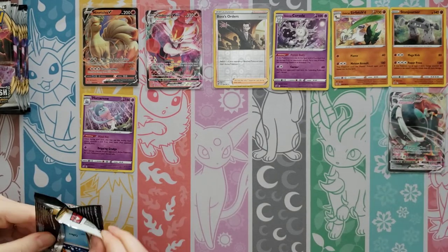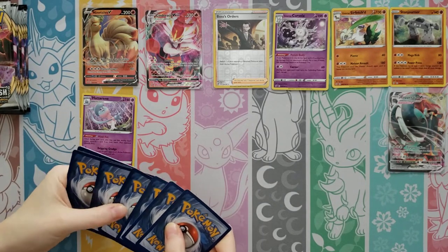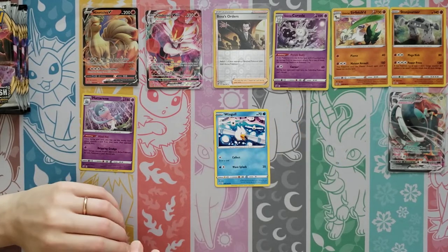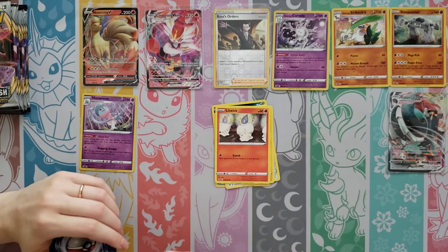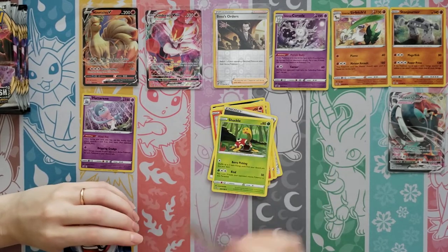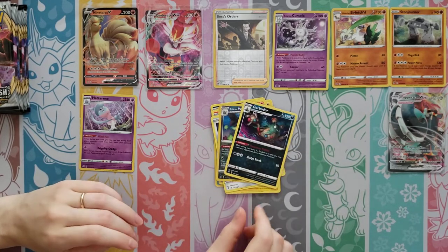Full Art — yeah! So far no secret rares. Koffing, Bronzor, Toxel, Litwick, Metal Energy, Shuckle, Luxio, Durant — Reverse is a Rare — Weezing, and a Garbodor.